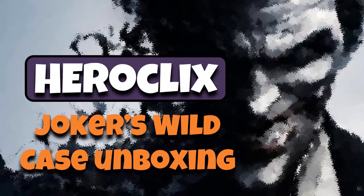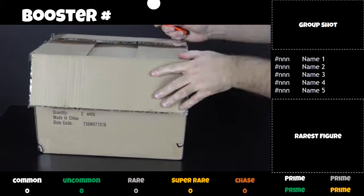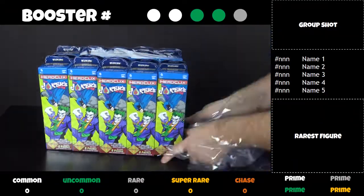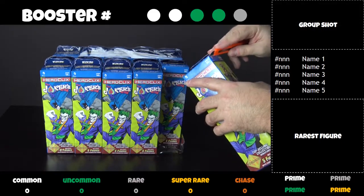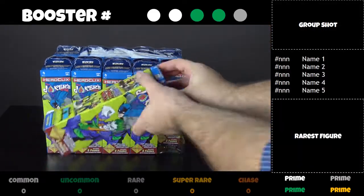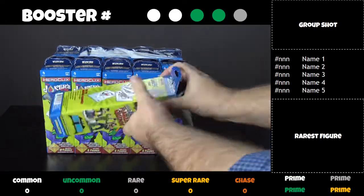Hi, I'm the Tabletop Teacher, and in this video I'll be unboxing a whole case of Joker's Wild Heroclix. A case has two bricks in it, so that's 20 boosters in all. In each booster I'll be showing you the rarity distribution at the top of the screen, you'll get a group shot of all the figures pulled, their names, and a picture of the rarest figure in the booster. At the bottom of the screen you'll see a rarity tally of everything pulled throughout the case.